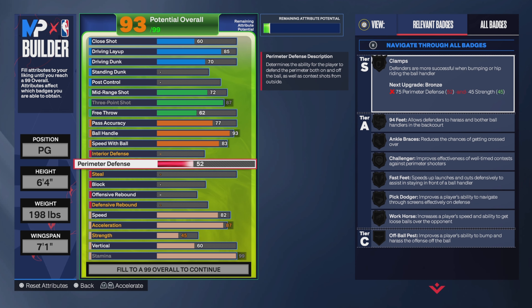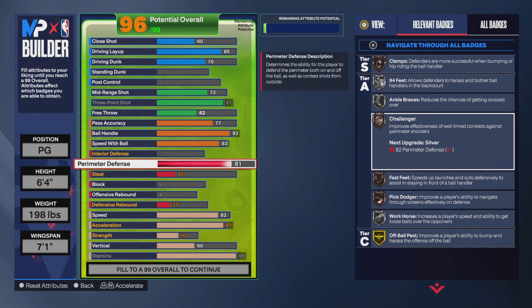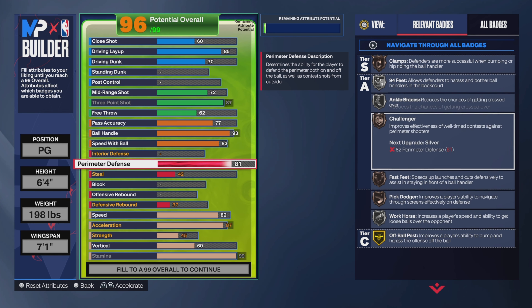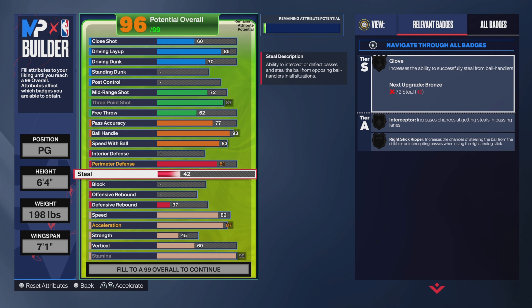For defense, perimeter defense is going to be 81. You can go 82 to get Silver Challenger but I'm not going to be on-ball that much — I've got real locks on my team. Steal we're keeping at 60, which still gets you Bronze Glove. You could go to 72 to get Bronze Glove badge but that costs a lot of points, so we're staying at 60 steal.